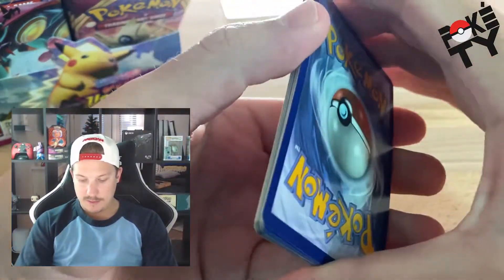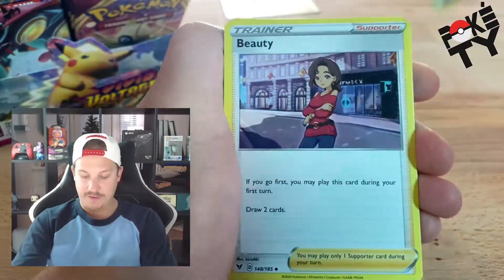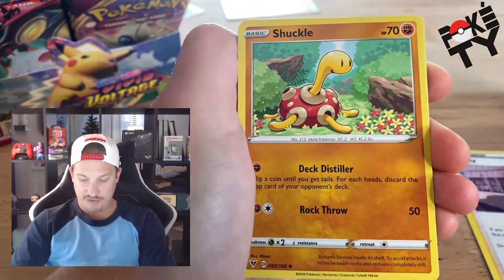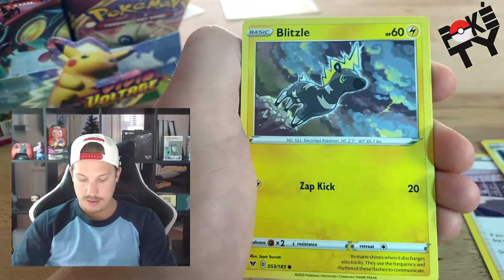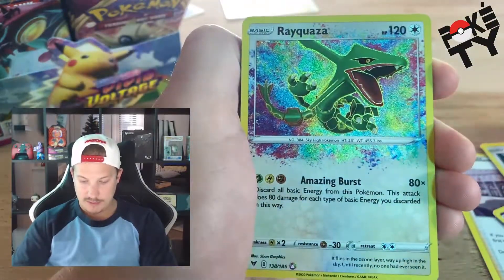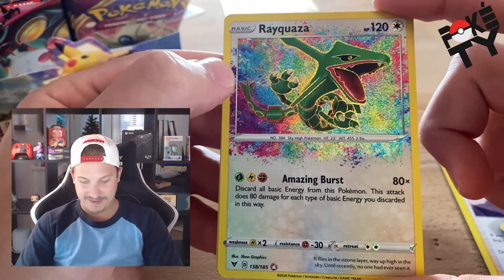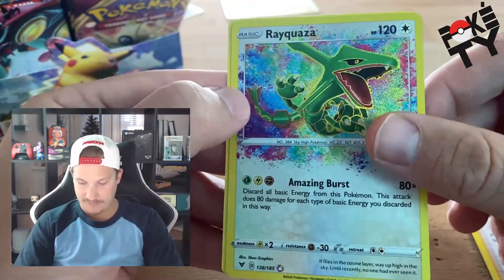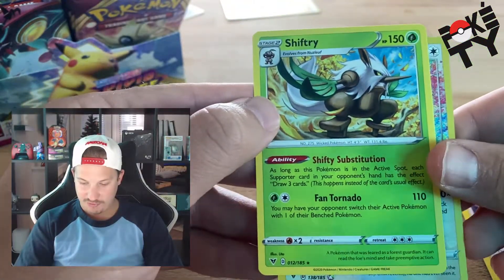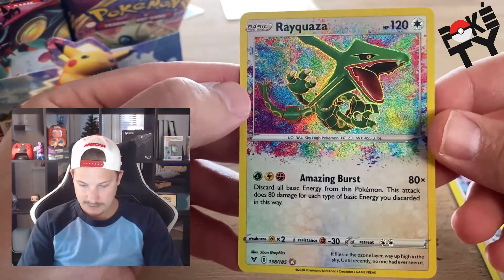Pack number ten — psychic energy. Beauty Stone, energy, Shuckle, Milcery, Galarian Meowth, Chimecho, Blitzle, Slugma — and Rayquaza! Oh man, we finally got the secret rare Rayquaza, let's go! I almost passed this up again thinking it wasn't the last card. That is so sick, let's get it! And the final card is a regular rare Shiftry, but here we go — the pull of the packs so far: the Rayquaza!